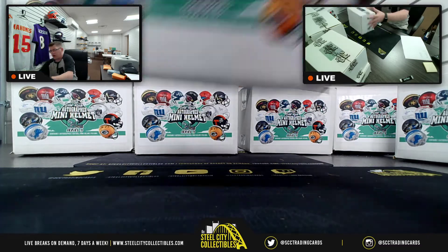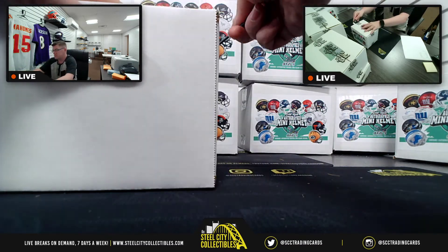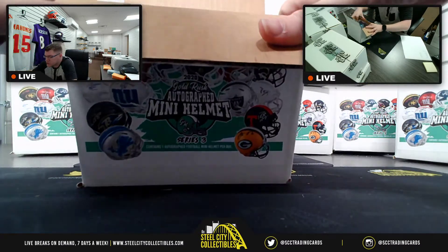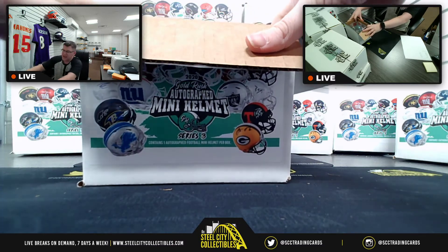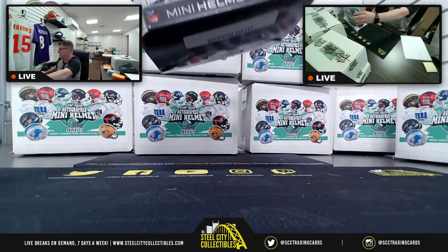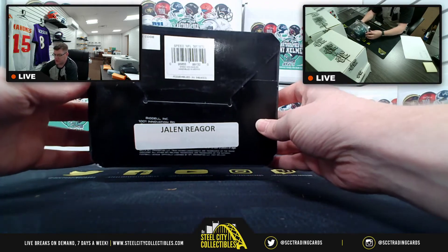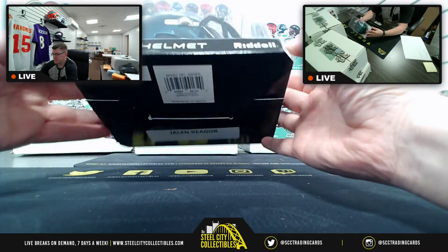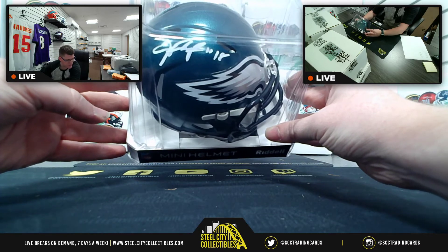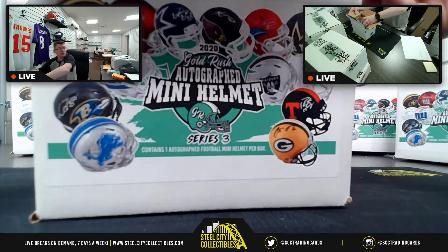Very nice — my beloved Broncos making an appearance in the break! Let's see some more of that. Next up — we're going to the NFC East. We've got a Speed mini helmet, it's Philadelphia, and it's none other than rookie receiver Jalen Rager. Rookie receiver, NFC East — Travis with the hit here, going to Travis.